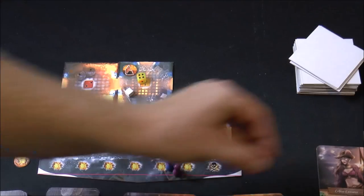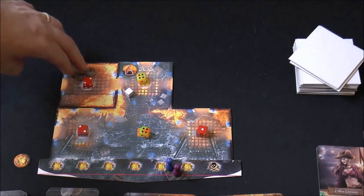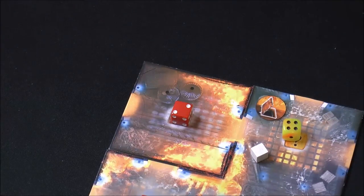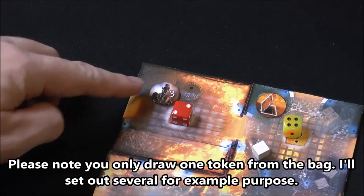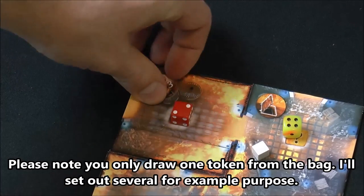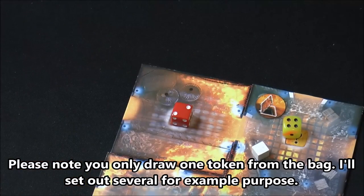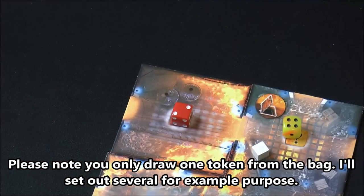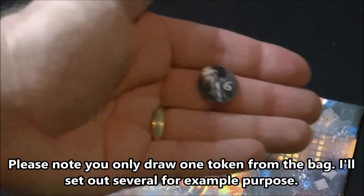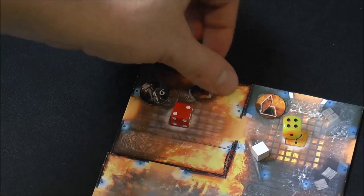When you explore, you add a fire die to the new tile and draw tokens from a bag. You might find a level-three enemy who drops grog when defeated, helping recover fatigue. You might find a guard — tougher than regular enemies — who stays put and guards treasure. Regular enemies move around the ship, while guards never leave their treasure. You can kill enemies for useful items, but the guards with treasure are your real targets.